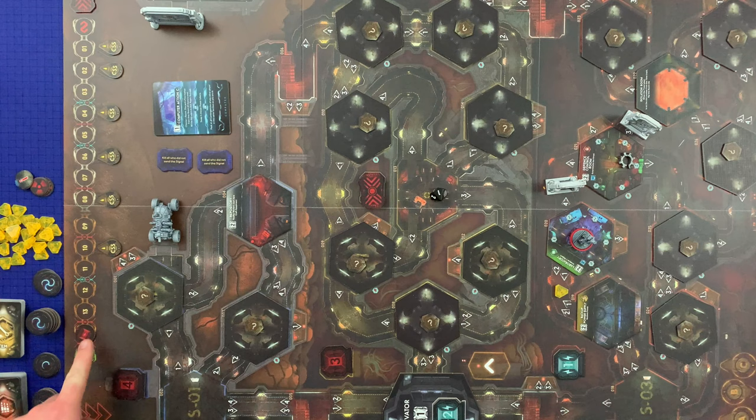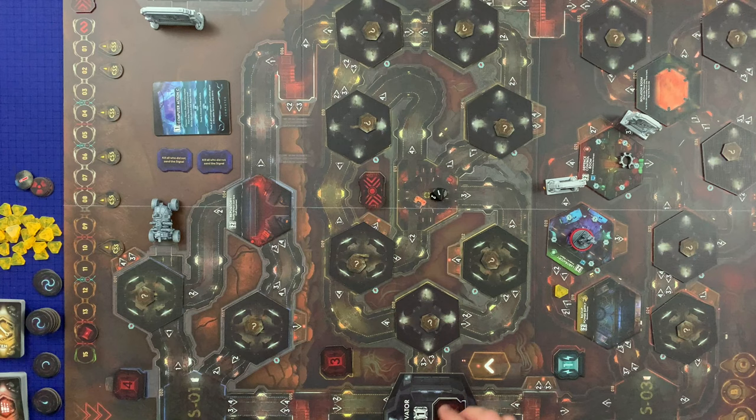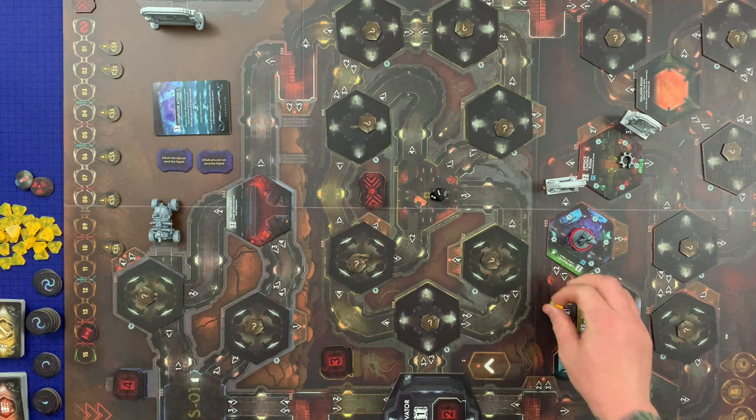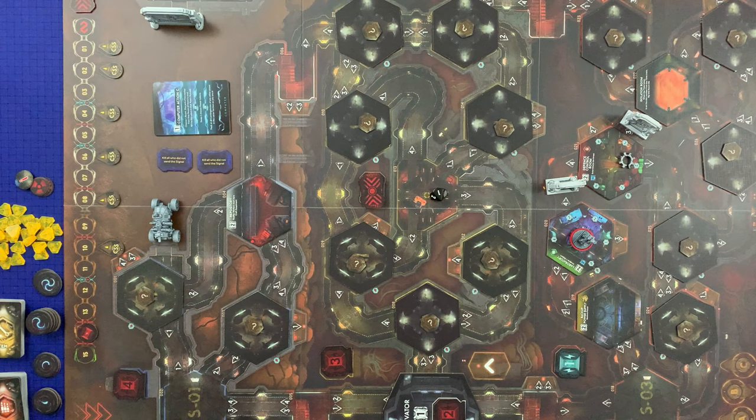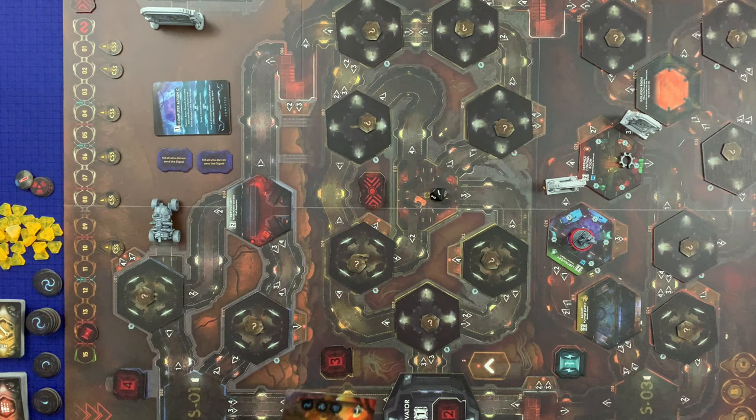That's the end of my turn — out of cards. We move the time token down; we lose power in the elevator because we crossed that threshold. Noise gets removed since we have power down here. Then intruder attack, fire damage — neither matters. Event card: 'Coolant Lake' — if there's a malfunction marker in the cooling system, start the auto-destruction sequence; if not, place a malfunction marker there. We don't have the cooling system out yet so we're okay.